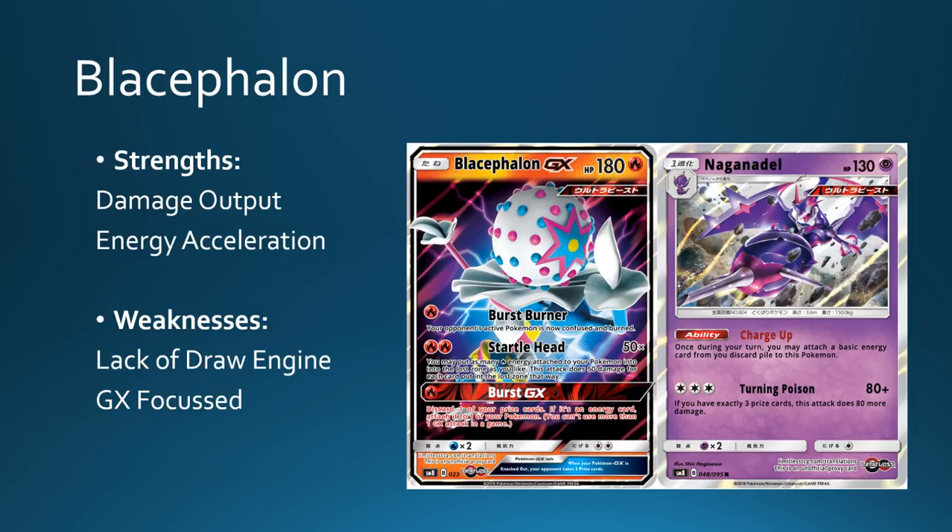You also have good typing with Naganadel and a non-GX attacking option because Turning Poison isn't the worst attack. It may seem expensive with three colorless cost, but it's really cheap when you're using Charge Up over a number of turns. It fuels itself for Turning Poison as well, so you have nice Psychic typing against Buzzwole variants, and a non-GX attacker against Shrine builds. The weakness of this deck is that it doesn't really have any draw engine — probably Oranguru if anything — and likely no draw outside of the Stadium, Acrobikes and stuff like that. The other weakness is that as Naganadels start going down, your board depletes, so it is pretty focused on Blacephalon. But overall I think it's going to be a very good aggressive deck and a pace-setter because we have Kiawe and Beast Ring to make an early stand and have fuel throughout the game.